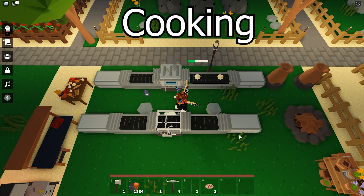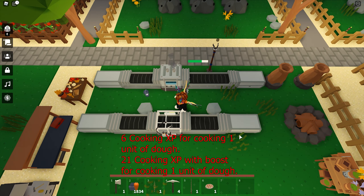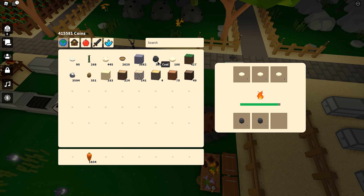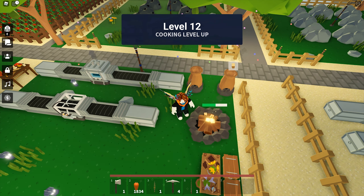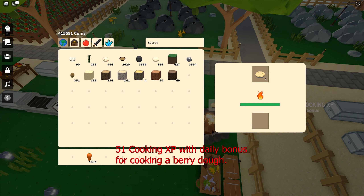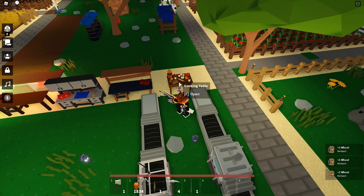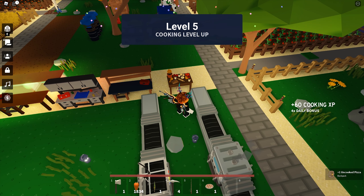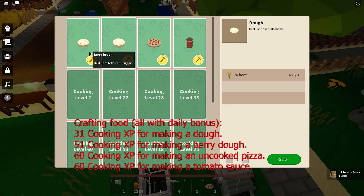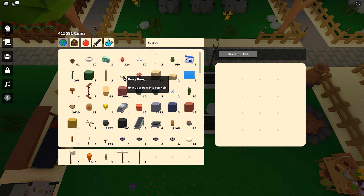Cooking gains exp by cooking — captain obvious, right? You can use the industrial oven to cook. If you just started out, you can cook manually but it is very time consuming. The industrial oven is not hard to get, so it is suggested you get that quickly. You can also gain exp by crafting food. If you are just starting out, use wheat to craft doughs — dough does not have any level requirements. Cook the dough and earn the exp again.